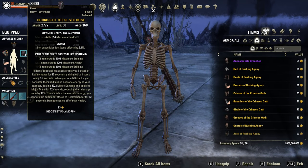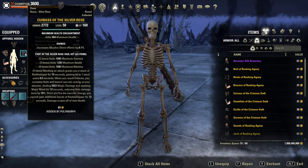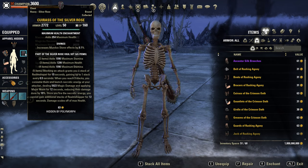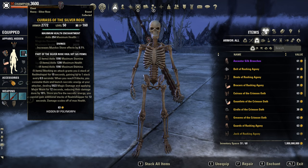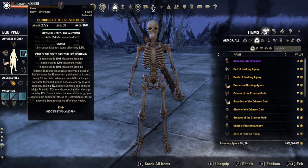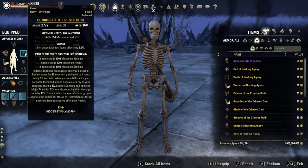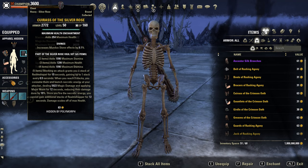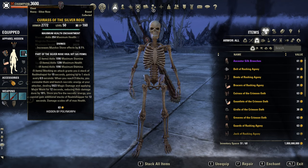Next set is a heavy armor set from the other dungeon, Red Petal Bastion — the Silver Rose Vestal Set. It gives max stamina and health. Blocking an attack grants you a stack of Realm Shaper for 15 seconds, gaining up to 1 stack every 0.5 seconds. When you reach 3 stacks you consume them and launch necrotic energy at your attacker dealing magic damage and applying major maim for 12 seconds — that's 10% damage reduction. Maybe useful for PvE tanks or in 1-on-1 dueling. Seems not that good to be honest.